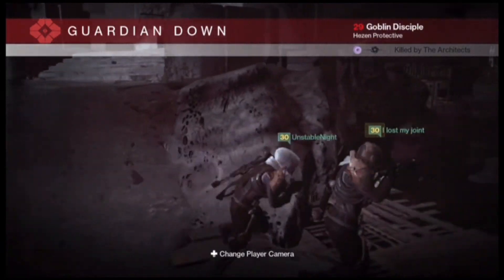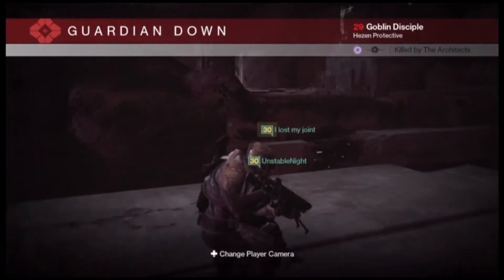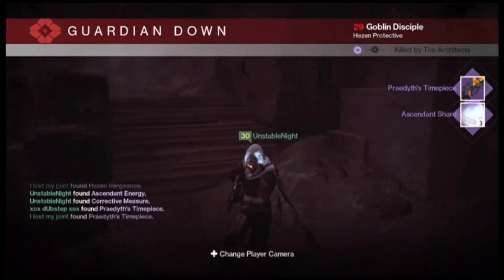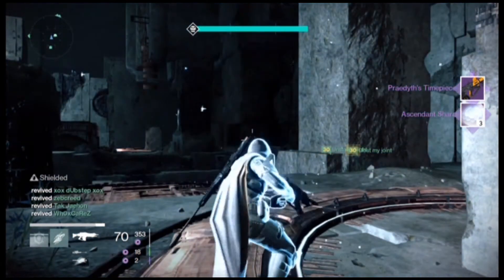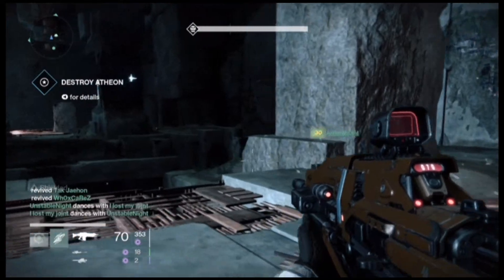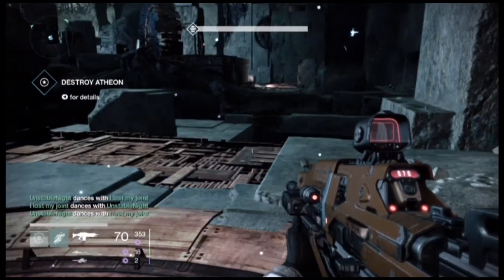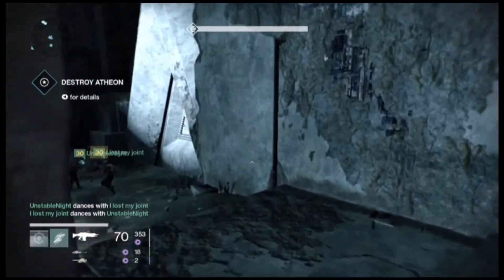For the last 40 minutes, I've already gotten over 12 plus ascended materials and raid gear, guys. This was after we beat the Gatekeeper — I ended up getting Creative's Time Piece and three more Ascendant Shards. That's a very fast Legendary, guys. Very fast.